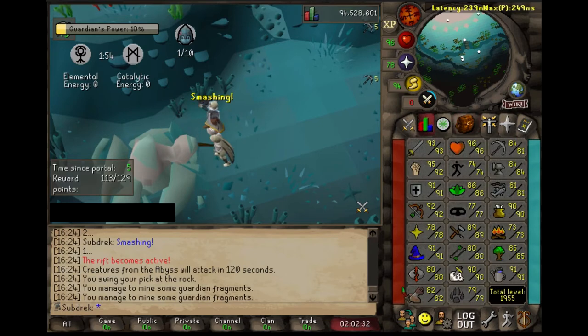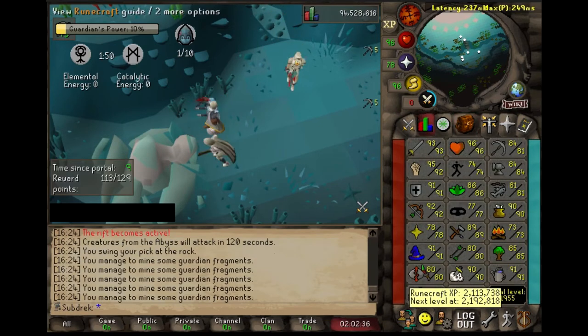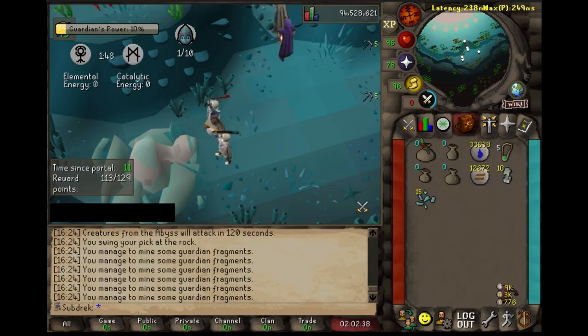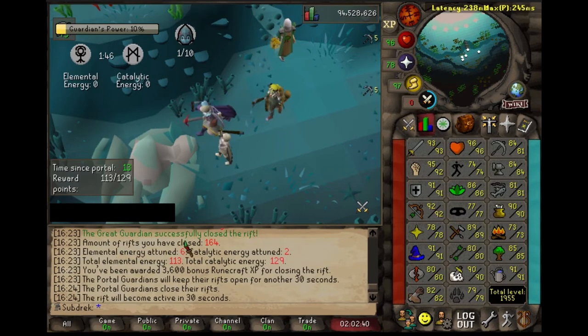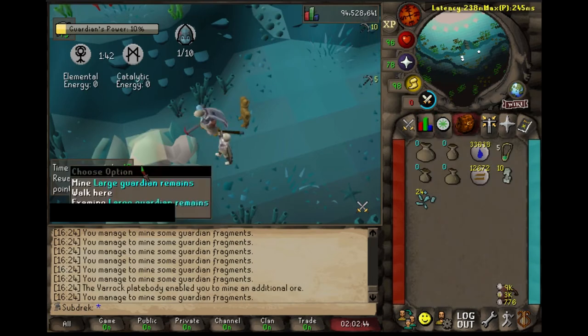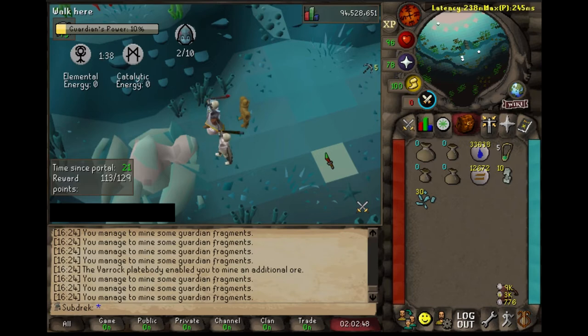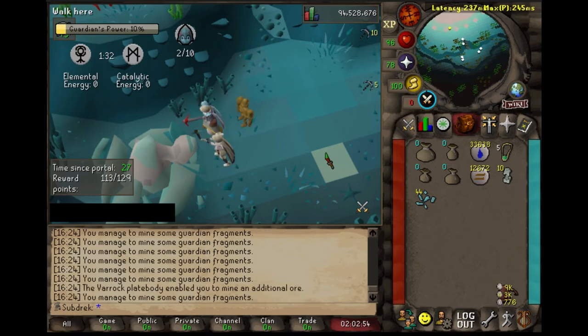When you're training into the 80s — a lot of my runecrafting XP is from CMI, not Guardians of the Rift. That's why I'm only 164 kill count at 80 runecraft. That's a lot of CMI and basically no XP lamps, save one — one elite diary XP lamp.